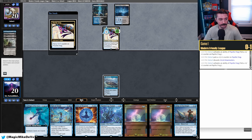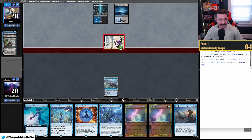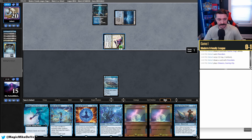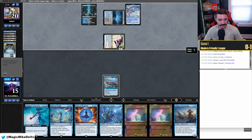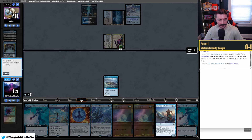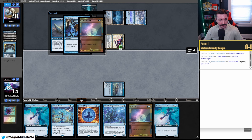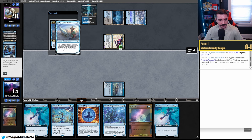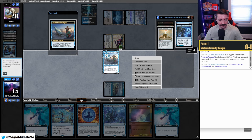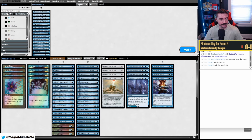Lotus Bloom on suspend. We draw another land — we send it back. Definitely a greedy keep. They're just going to pump the frog, attacking for four then five. Their hand was nuts though — I feel like we're not beating this hand regardless. They Preordain, pass. We don't draw a land off suspend. We play Falaji — they Spell Snare it. We cast Counterspell. Falaji is good but we find Charbelcher while still stuck on one land. I'm just going to scoop this one. Greedy keep — got punished.